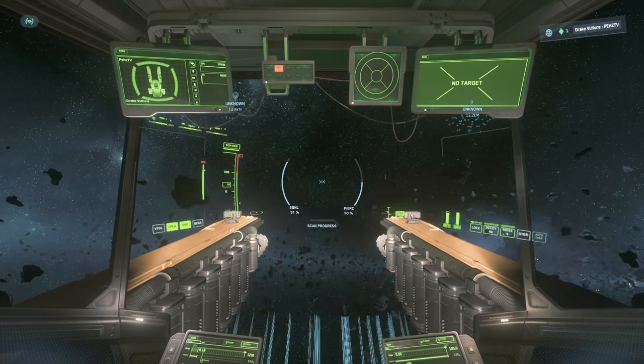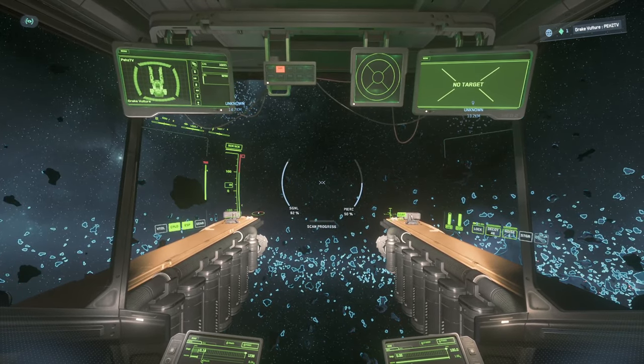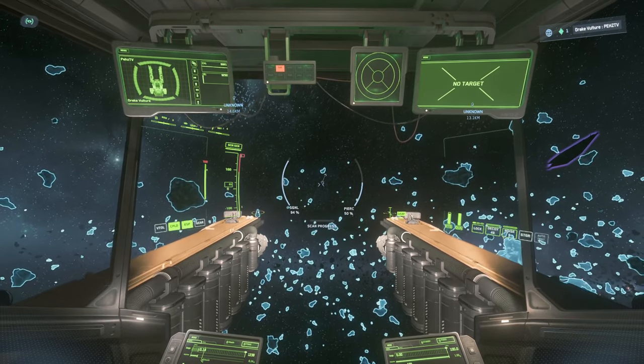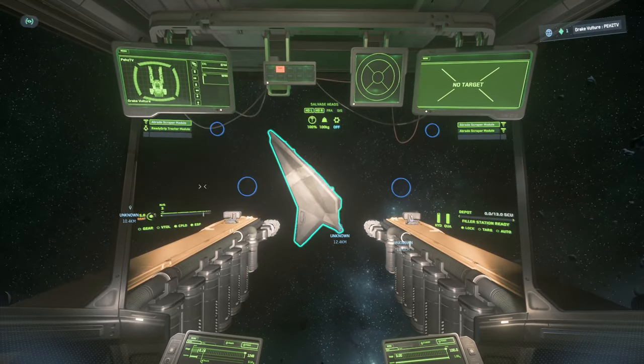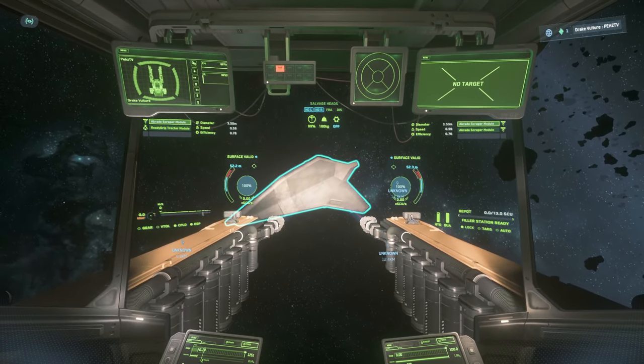In my experience, they don't always spawn at once, and I'll often find that the rest have spawned around me as I'm salvaging that first one. We use M to enter salvage mode and left click to activate the lasers to start removing materials from the panel.